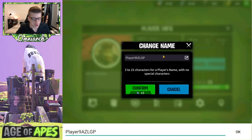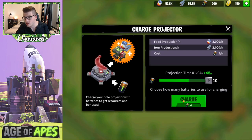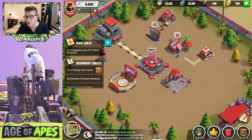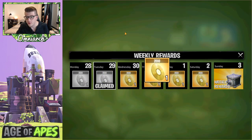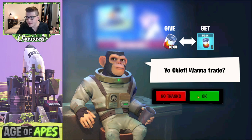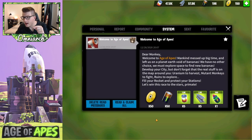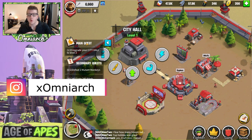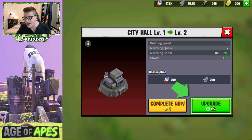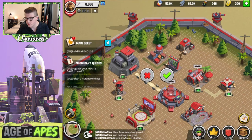First thing we gotta do is change our name — let's make it Omni Arc. I have another account called Omni Arc but it's on a different server, so you can have your own name for each server, which is awesome. Let's charge the projector because this is how we get food and iron produced — that's important. Everything in the tavern is going to be free or trades that are absolutely worth doing, and we'll get some free CDs — those are the premium currency — and trade some resources.